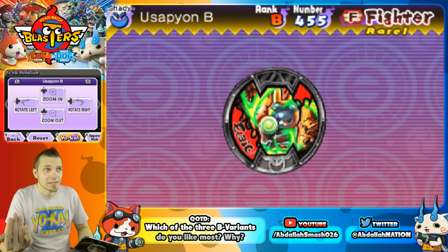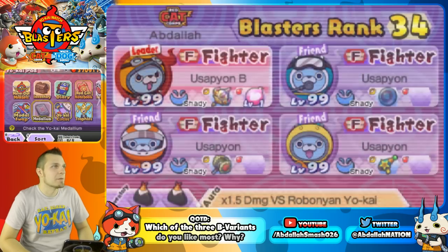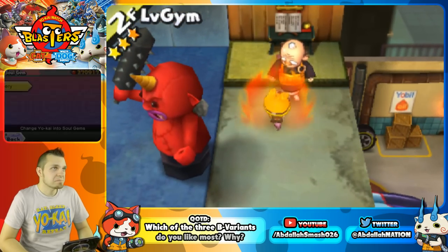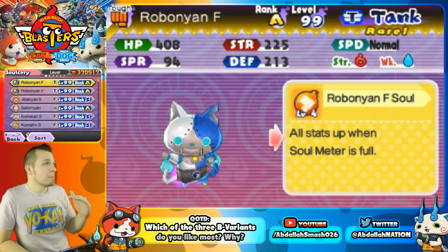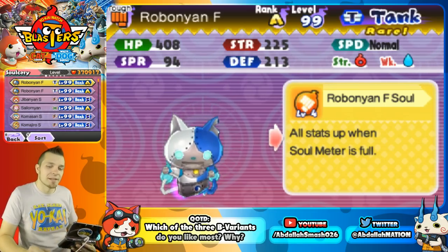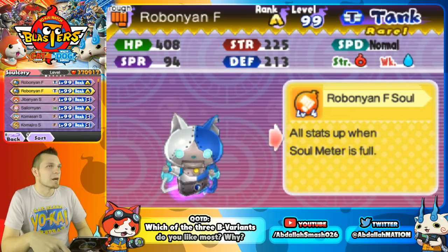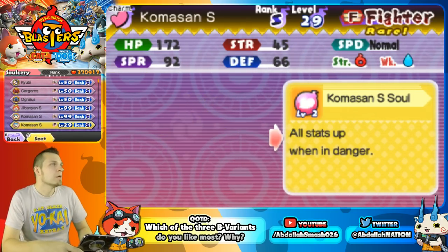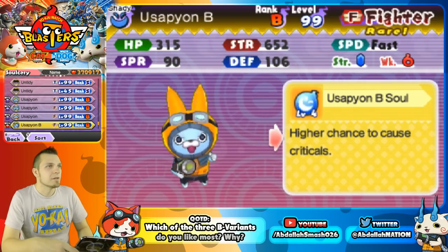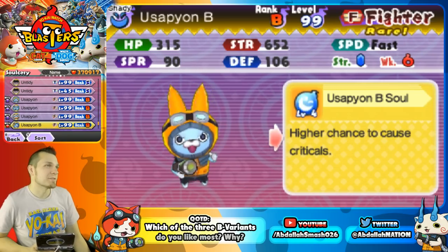Usapion B against Swirly-Us and Red Paws — great matchup. Against Shogun King, you're absolutely going to need him. Great Yokai, definitely top ten. Now, sorcery was actually fixed with the brand new update — sorcery now has a preview screen, which is amazing. Previously in Red Cat Corps and White Dog Squad you couldn't see the soul effect unless you actually performed the soul transfer. Now you can see exactly what's going on with all the souls without having to save beforehand. Looking at Usapion B's soul — higher chance to cause crits — that's the same effect as the Tanbo soul.